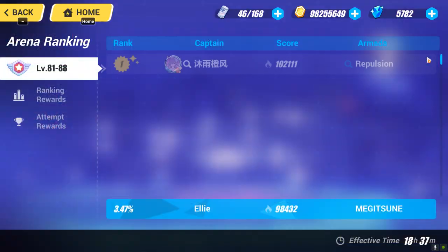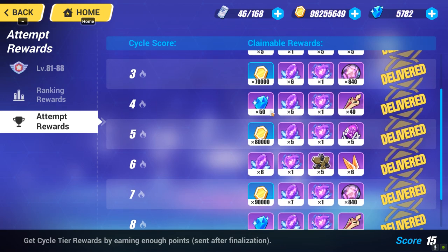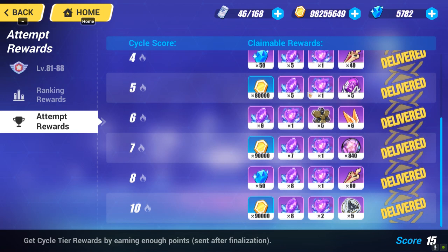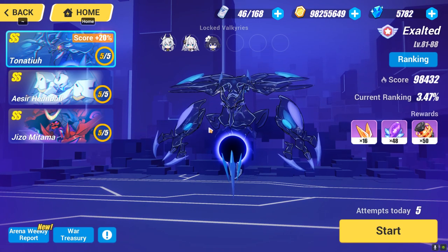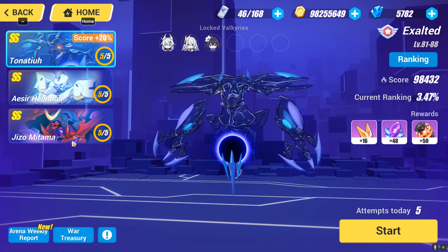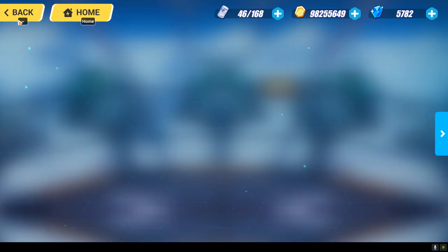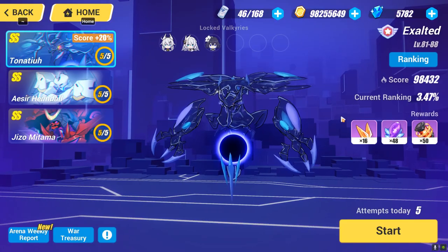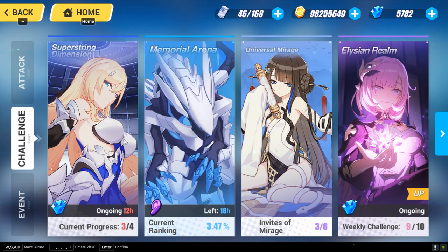Next up we have the Memorable Arena. Here is the attempt reward — when you reach a certain number of attempts, you will get crystals. In total you get 100 crystals if you reach 8 attempts in the Memorable Arena. Every week, remember to do the Memorable Arena even if you are not a competitive player — just go there and play some attempts to get every possible attempt reward. It's a waste of crystal if you don't try at the Memorable Arena.